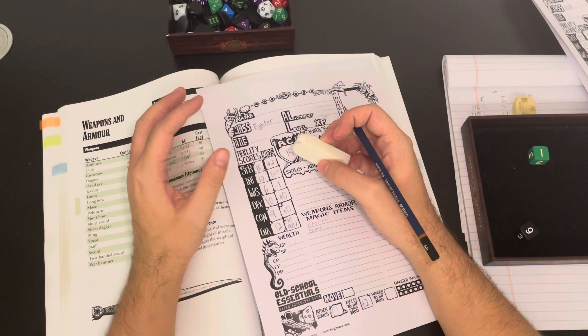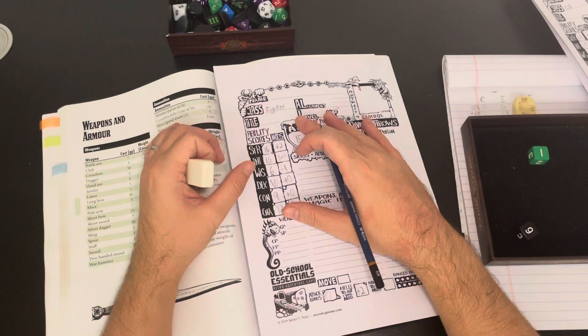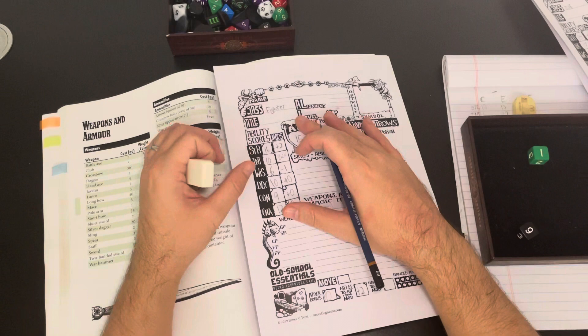Check us out next time as we delve into the dungeon for the first time. We did the bookkeeping and rolled up three characters. The fighter has no gold left; the cleric and elf have a little combined, so we might be able to get some hirelings — though honestly we'll probably be a bit short. The plan is to delve, get some gold, and come back flush with cash. Thanks for watching, see you next time!